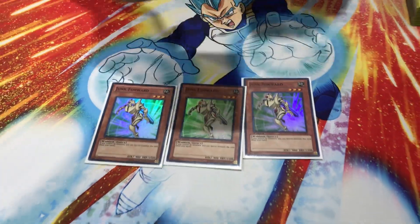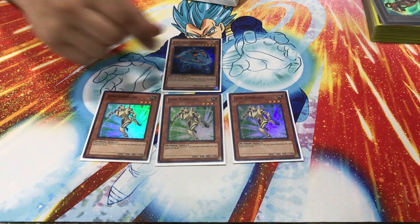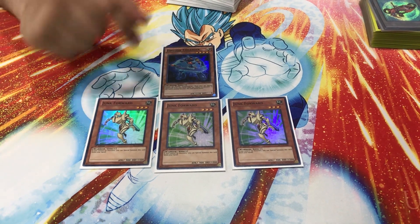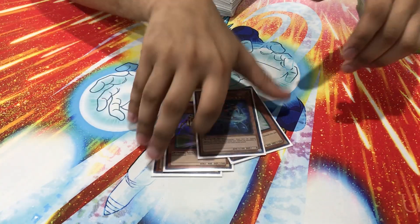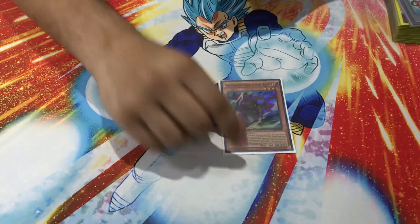Going into the extenders, I'm playing triple Junk Forward and the one Photon Thrasher. This is really similar to Dinka Boy's third-place list and I took a lot of inspiration from it. My only complaint is I want to up the Thrasher count because people are playing Borrelblade now and it's harder to out that card — having Rhoda with Thrasher gives you three ways of outing Borrelblade. No Butterspy Supply because you play Dangers and the Orcust cards, and normal summoning those in conjunction with Butterspy doesn't really help.